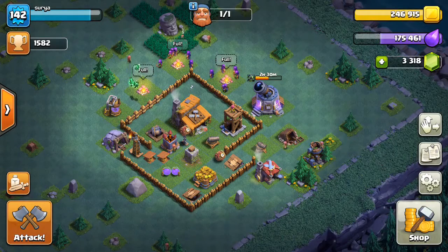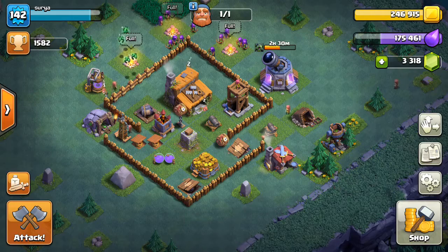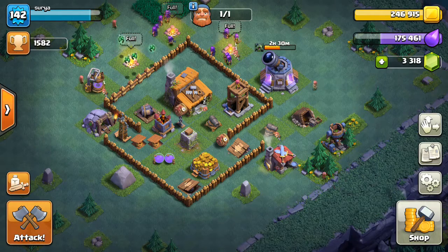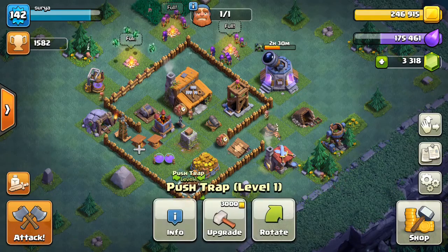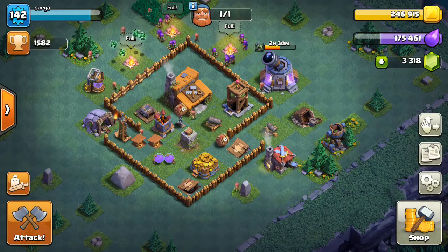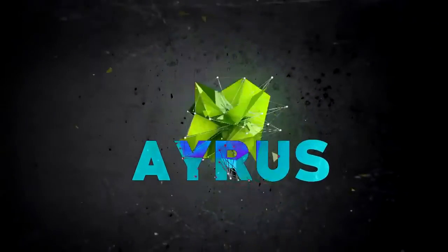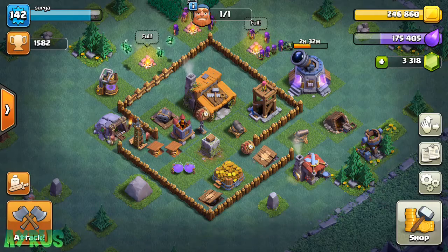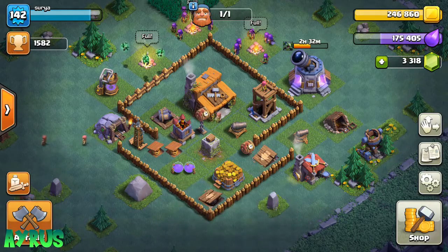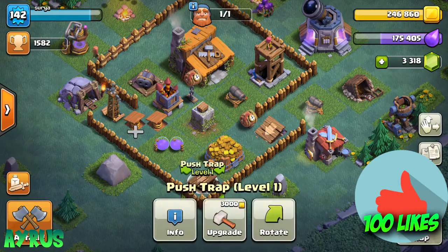I've been trying Jäger Barbarians recently and they're not that good at all. My attackers are doing Jäger Barbarians and they're kind of getting two stars or one star out of my base, so I got angry and I made this base where you can see I have two push traps and two spring traps — I just want to flip them off the base. Hey, what's up guys, I am Iris. In this video I'm going to show you exactly how to flip troops right off the base using your push traps and spring traps.